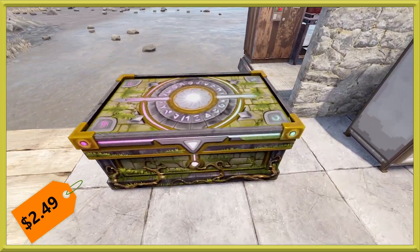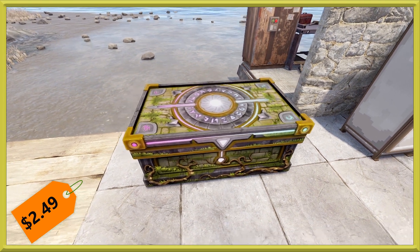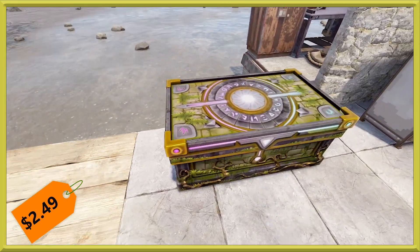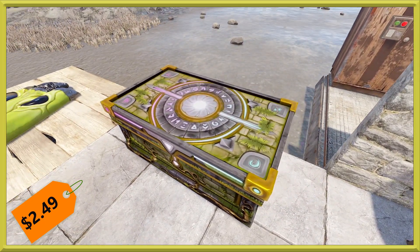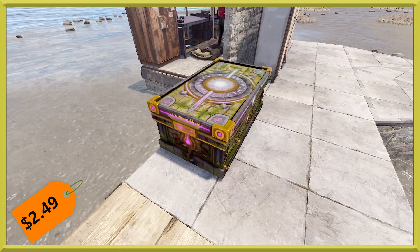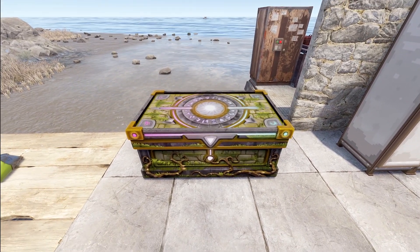We also have a glowy box for you with the ultra-large box. This one will run you a little more than usual at $2.49 this week, probably because it is a very beautifully sculpted and glowing box. You can see it's got green on this side and it kind of goes to like a pink or magenta on the other side, and fades to a white in the middle.